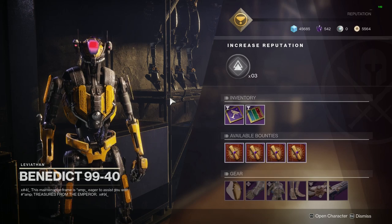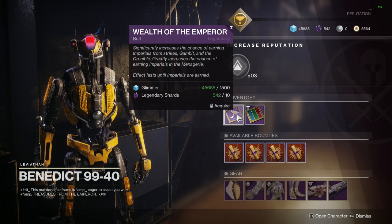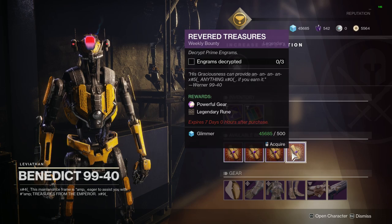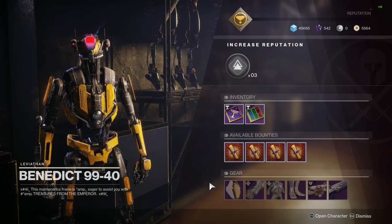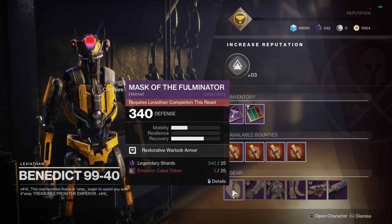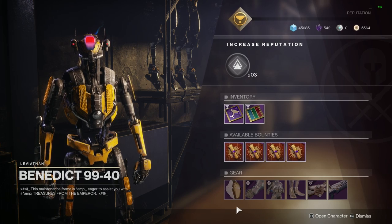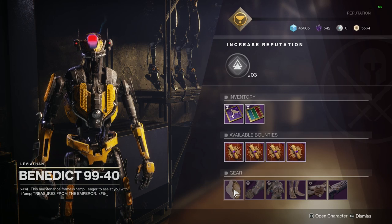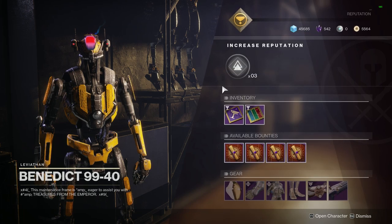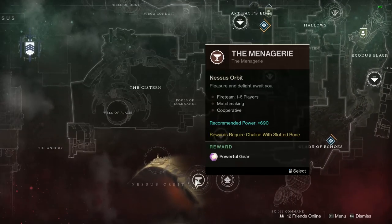Heading over to the Annex at the Tower, you have Benedict 99-40 — Werner's little cousin. He has the same consumables and the same bounties, and his inventory appears to be the same as Werner's this week, which is unusual. If there are any gear pieces you need, be sure to visit either of them and collect the armor pieces or weapon should you need them.